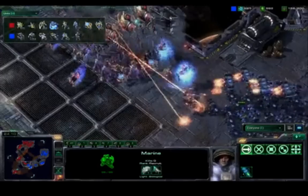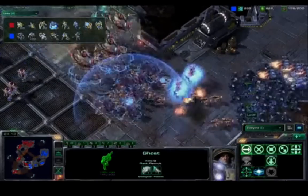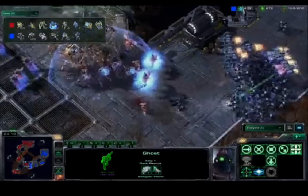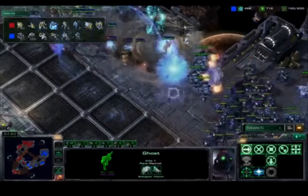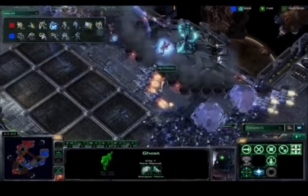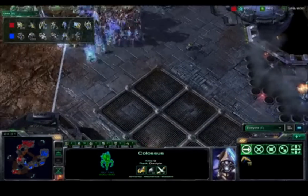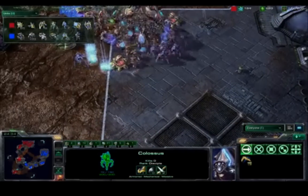Loner is now moving forward. Here come more Zealots — Loner's trying to pull back and spread out. He's relying on Psionic Storm. There's the Stim — he needs to be careful not to cluster those units because one Storm can kill almost all of them. There's the Archon — caught behind the force field trying to keep the Archon alive. But Loner really, really wanted that Archon dead, and he did manage to take both of them out.